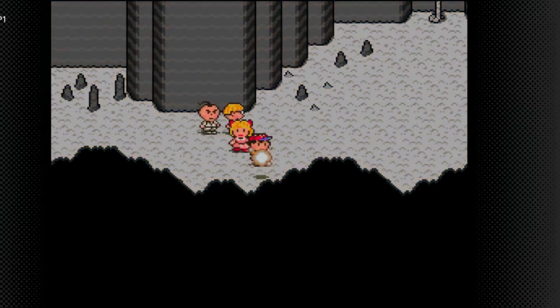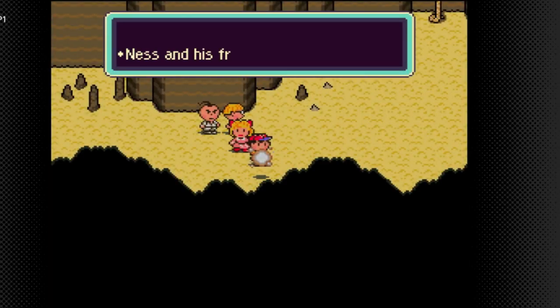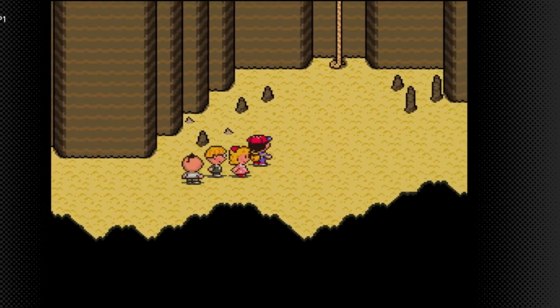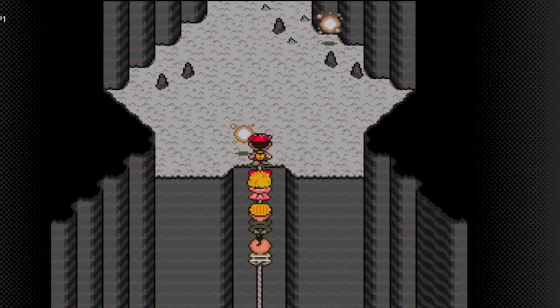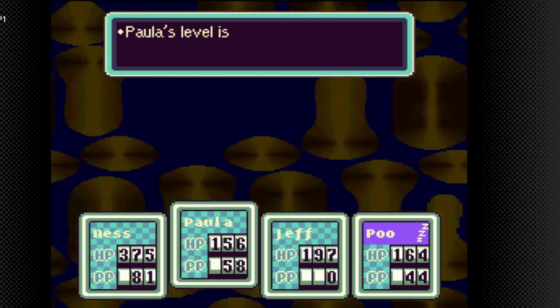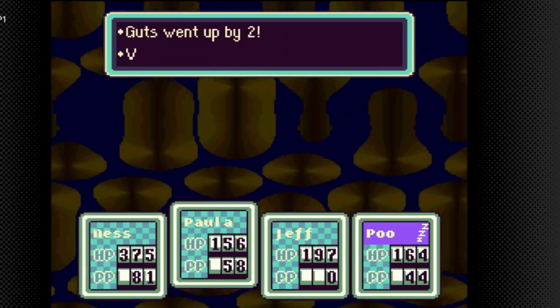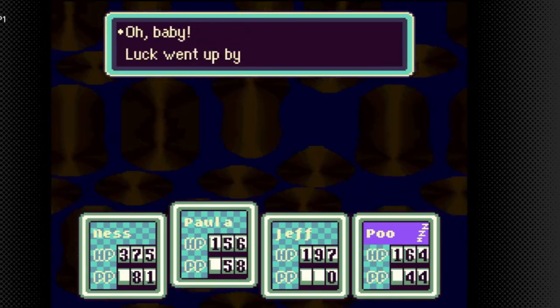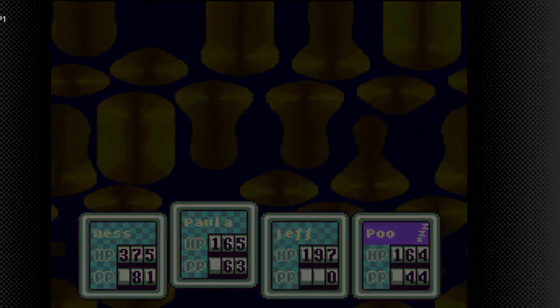We've got a lot of editing in this video. He finally gets to insta-kill an enemy. It is enough to get a level up, though. That's how much we've raised ourselves in this area. Paula is level 44, offense went up by 2, defense went up by 1, speed went up by 1, guts went up by 2, IQ went up by 1, luck went up by 3, max HP went up by 9, max PP went up by 5.